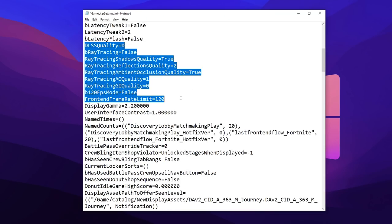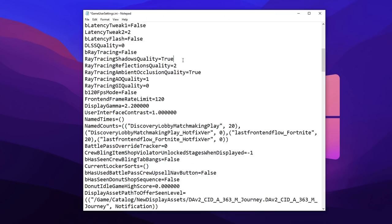Next, the brand new ray tracing settings. Make sure ray tracing shadows quality is set to false, not true. Reflections quality should be set to zero, not two. Ambient occlusion quality should be changed from true to false. And the AO quality should be turned to zero from one. That's the ray tracing settings done.